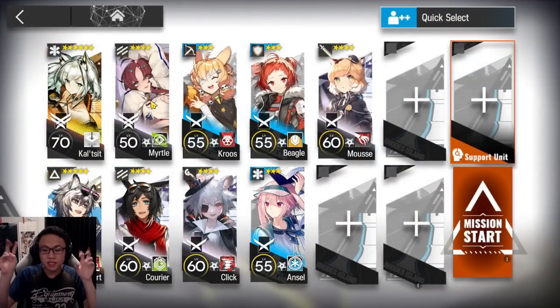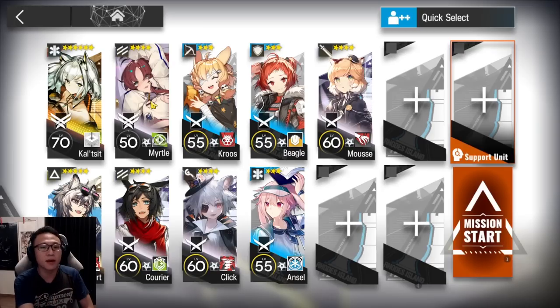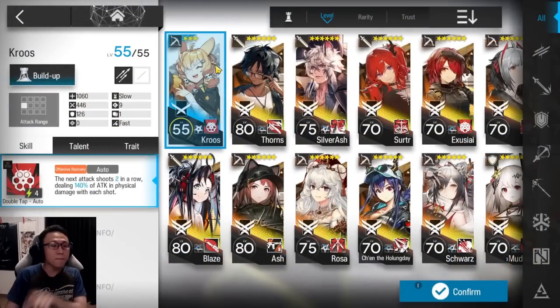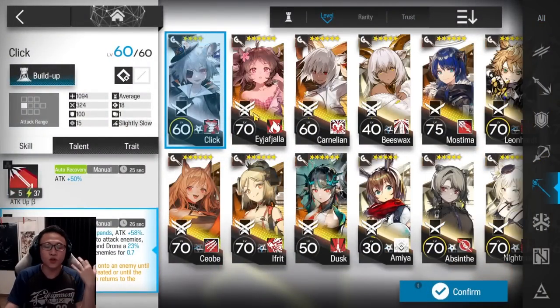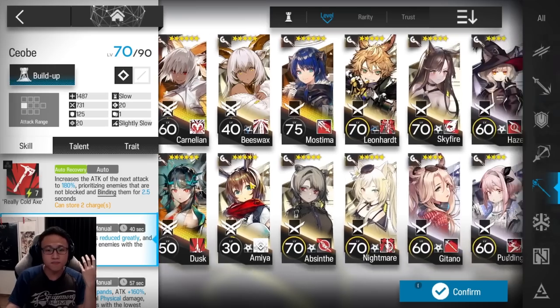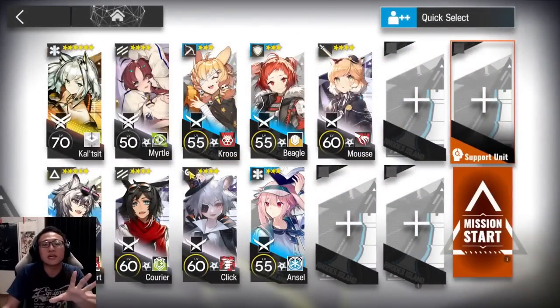You'll want two vanguards because of the DP risk — Myrtle and Courier, a pioneer vanguard and a standard bearer. If you don't have Myrtle in your account, you might need two or even three standard bearers to make up for the DP you need. Take a marksman sniper — Cruise is the easiest example. Bring along a caster as well; the stronger, the better. So if you've got an A or a QOB or someone else in mind, go ahead and bring them. Click is a great example.